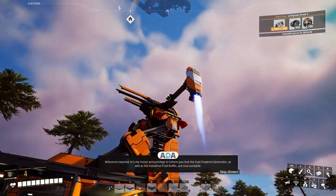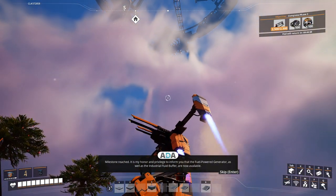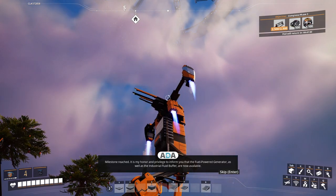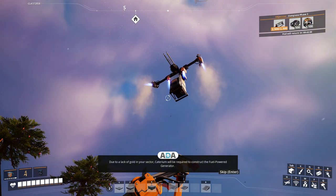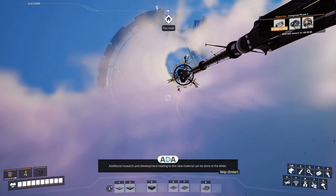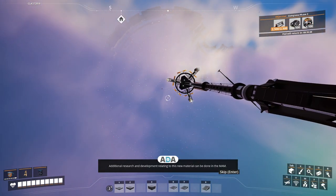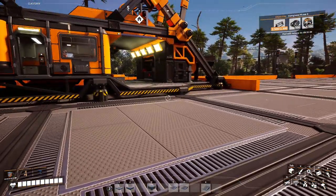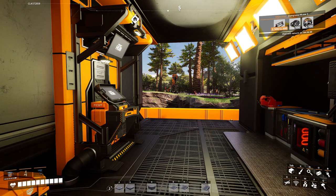Milestone reached! It is my honor and privilege to inform you that the Fuel Power Generator as well as the Industrial Fluid Buffer are now available. Due to a lack of gold in your sector, Caterium will be required to construct the Fuel Power Generator. Additional research and development relating to this new material can be done in the MAM. The main thing there is we can now scan for Caterium - I actually discovered a Caterium node a bit earlier but we can go back and exploit it now.